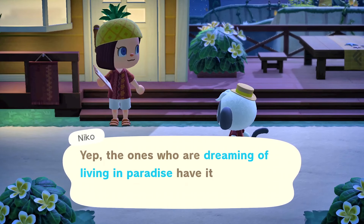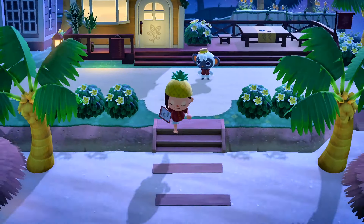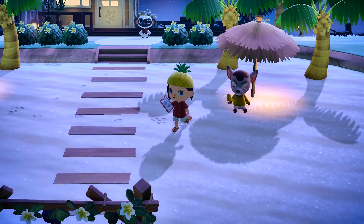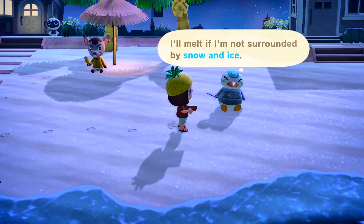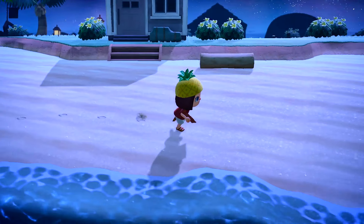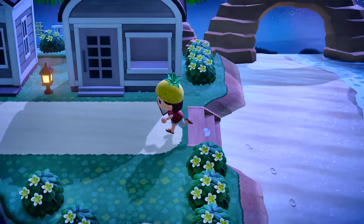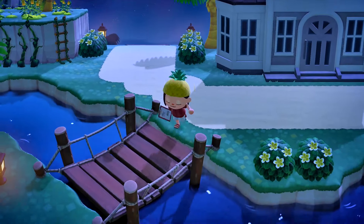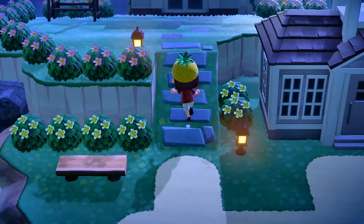It shows some villagers - they're vibing. Dreaming of living in paradise. If I go up to them... surrounded by mushrooms. Wait, are there any villagers here? Oh, this is the dock. Snow and ice! So if I go around the island I can see some villagers, and I think if I click on them I can start helping them. But this is a really nice island - this is actually super nice.